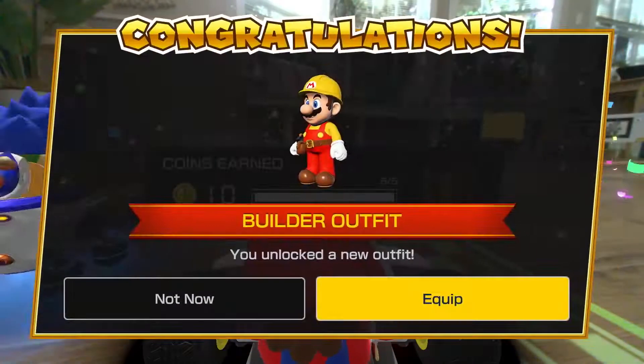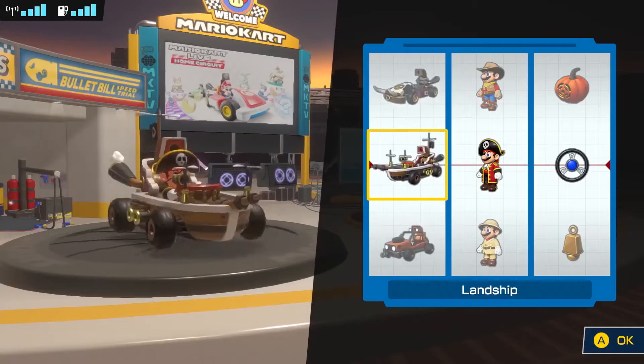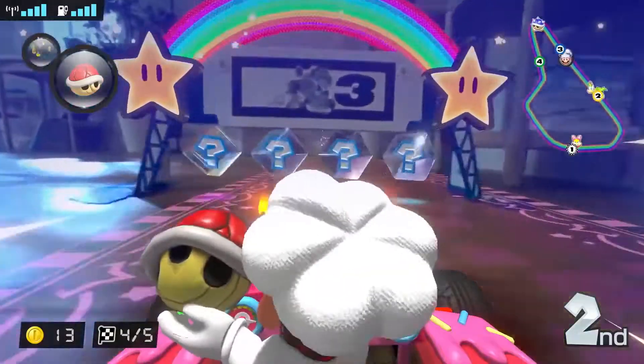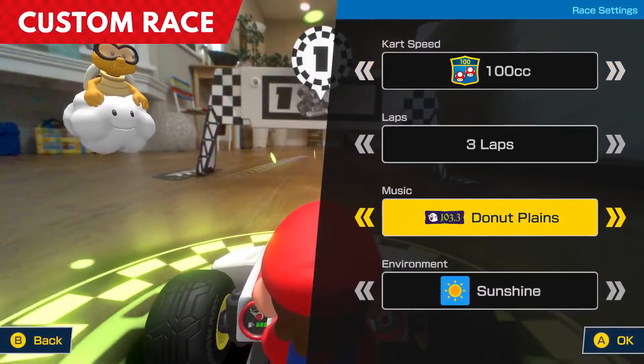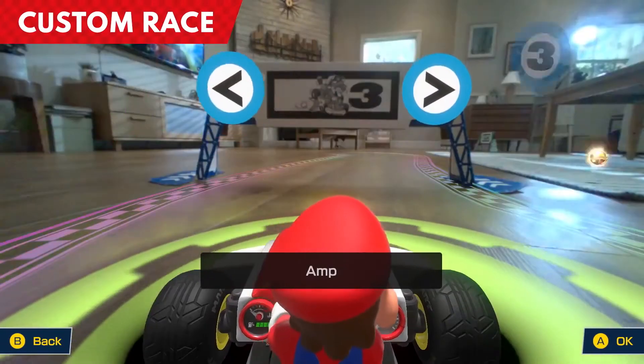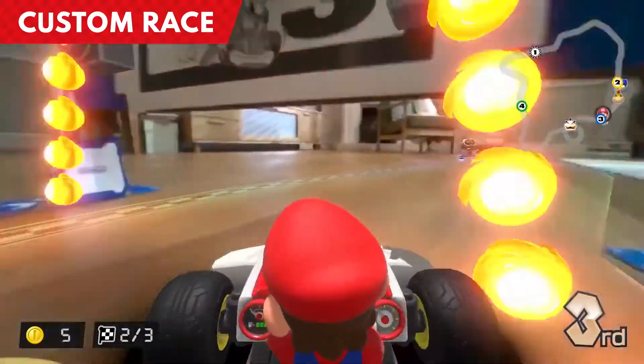Collect coins during a race to earn rewards. You can choose from different outfits and kart designs in the game to suit your tastes. In addition to Grand Prix, you can enjoy the custom race mode, where you'll customize and compete in your own original courses. You can choose the class, music, gate customizations, and more.